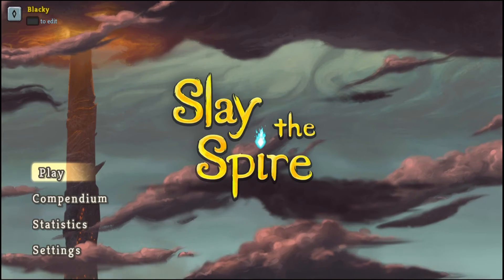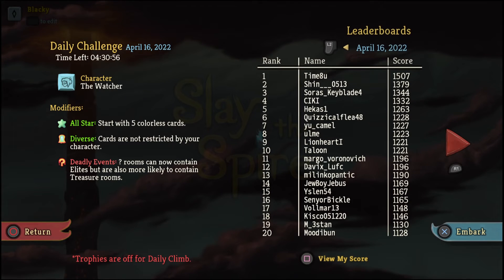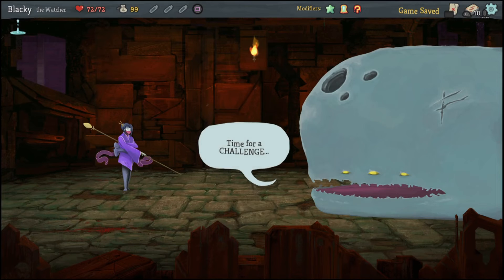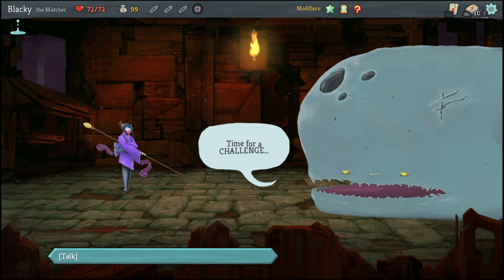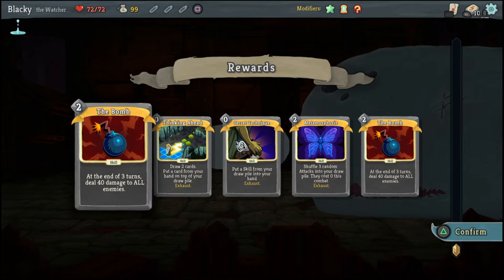The game also features different campaign modes. You have the standard mode, which is just as the name suggests — a standard campaign where you battle enemies, bosses, and mini-bosses and collect cards. Then you have the daily climb, which gives you a predetermined character and cards and you just have to do your best, compete with other players to see how well you do, and win a smaller award.